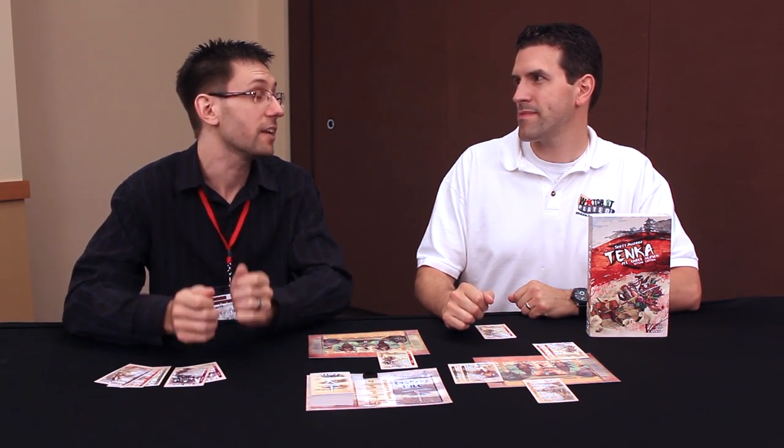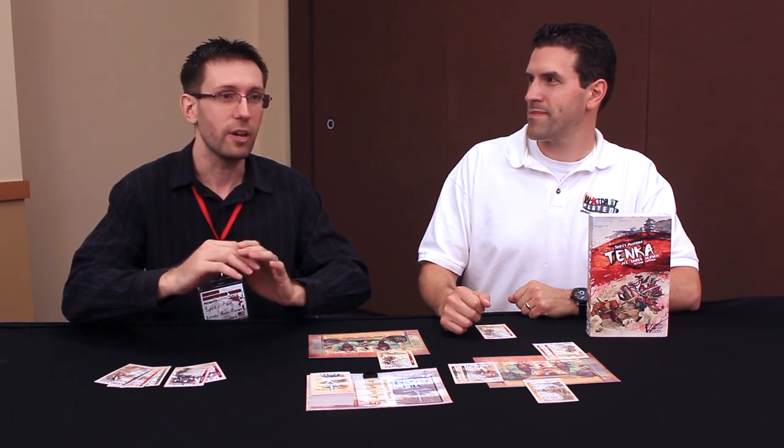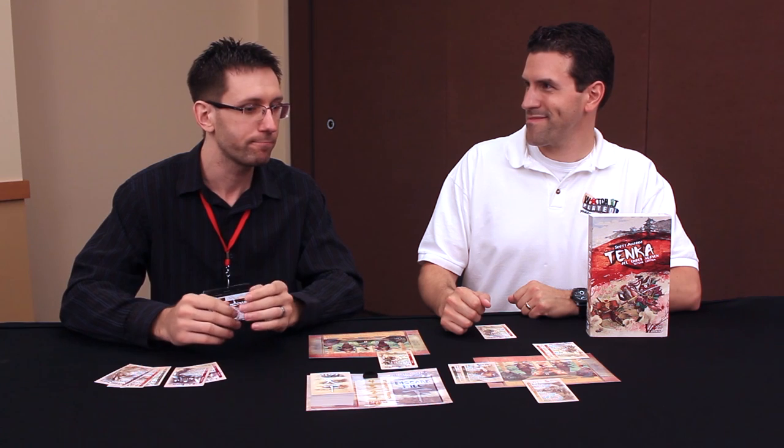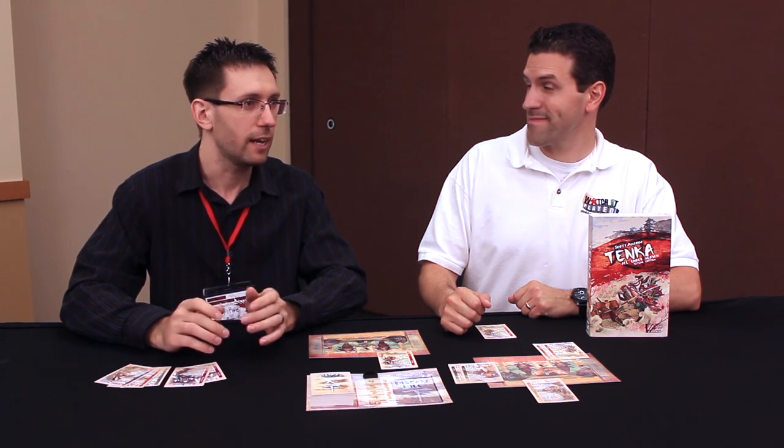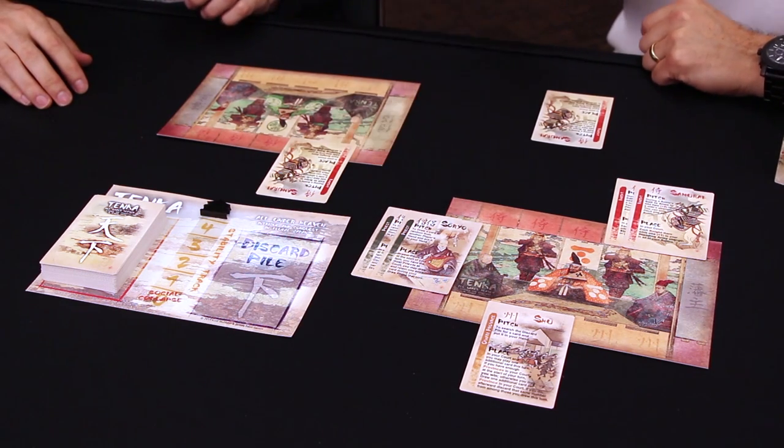Each player is really trying to become basically the next emperor of Japan, because right now it's in chaos — there's a chance of social collapse. And so when you become emperor, your goal is to try to prevent that. We've got a lot of cards here and these boards — how does this all come together?